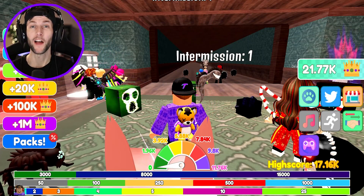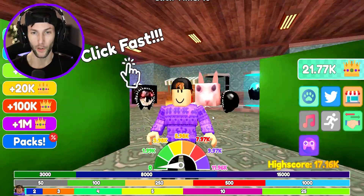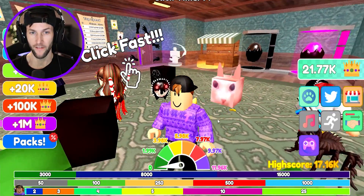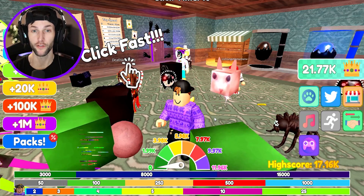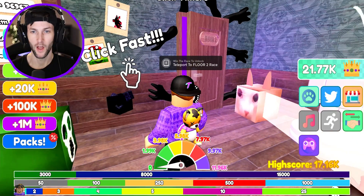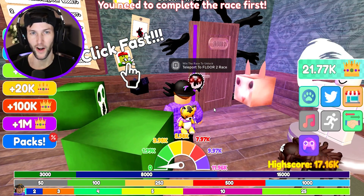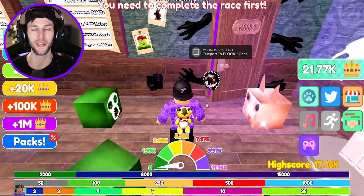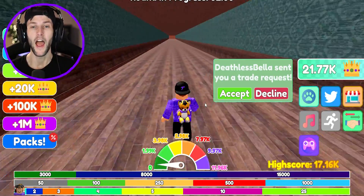Welcome back to another Roblox video. Today we're playing Doors Race Clicker again — we only played this one time and did very well. Since then, they've added floors all the way up to floor five. Floor two is here to unlock, but when we try to enter it says you need to complete the race first, so let's see if we can complete it.